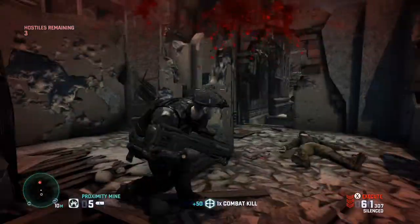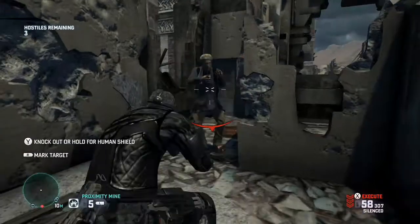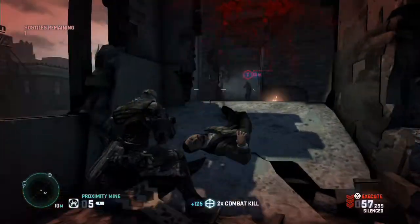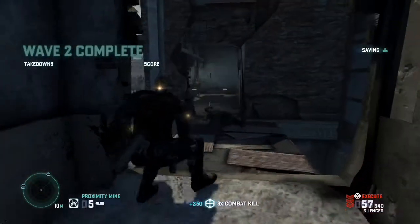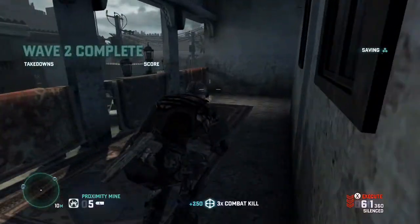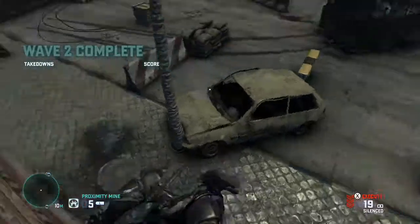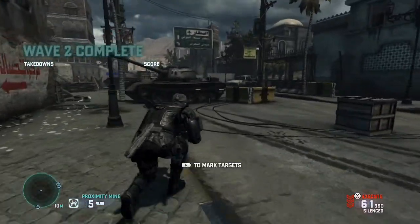Okay guys, let's start the actual review. Let's start with the good — controls first. Controls for this game are pretty solid. You got your left ZL to aim down sights or zoom in, ZR to shoot, L to gadget, R to mark target, X to execute in single player, and assassinate in multiplayer. Right stick push in...